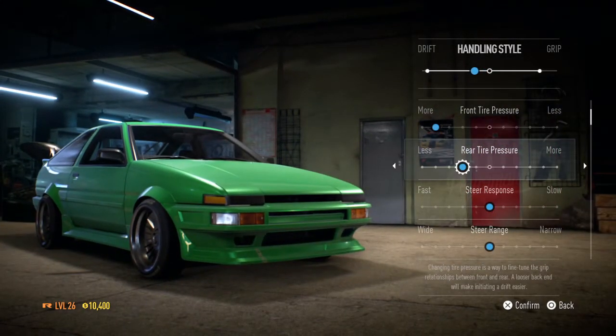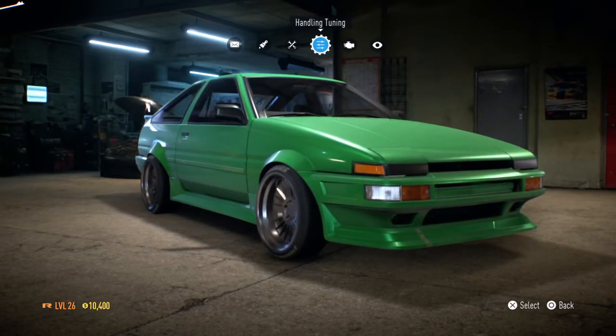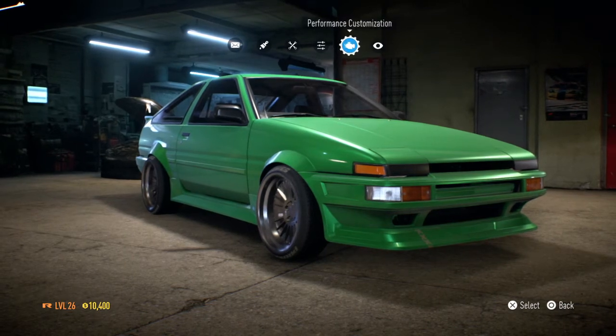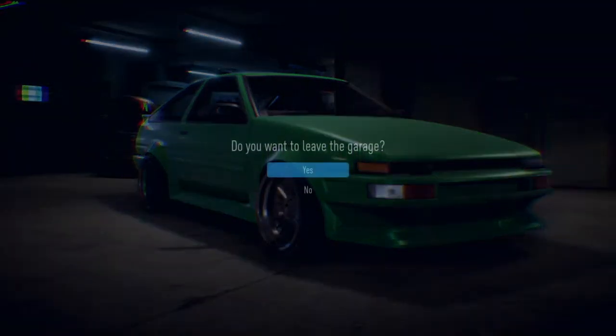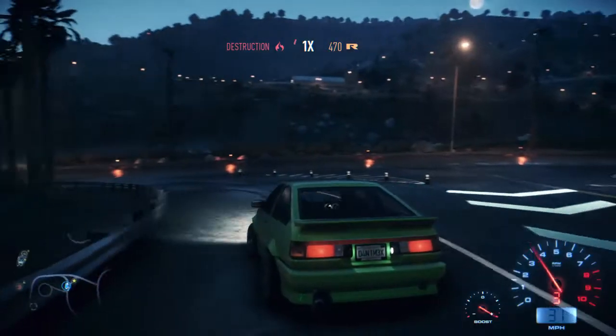We also need to do some handling. We have our AE86 — it's going to be a really, really good drift car. We have a Toyota Sprinter GT Apex 1986, not a long name whatsoever. We're gonna leave the garage — I'll see you guys in the mountains.